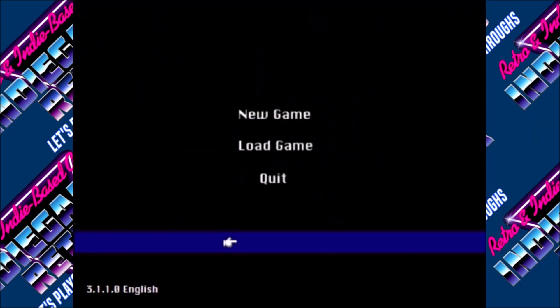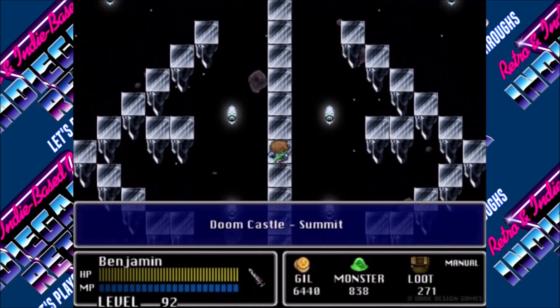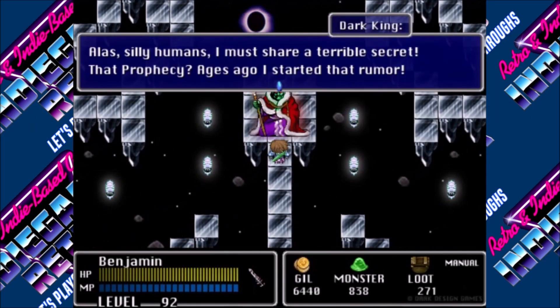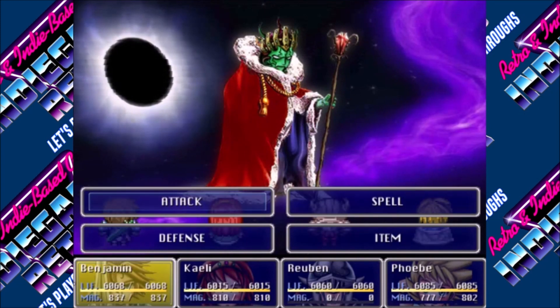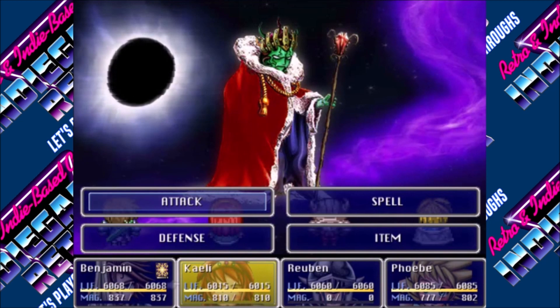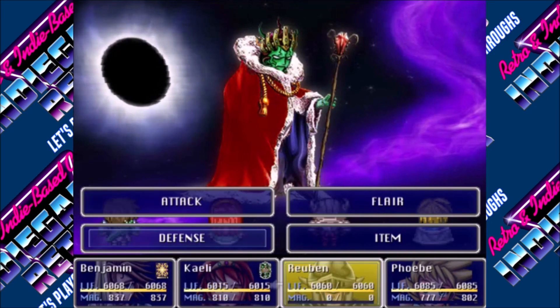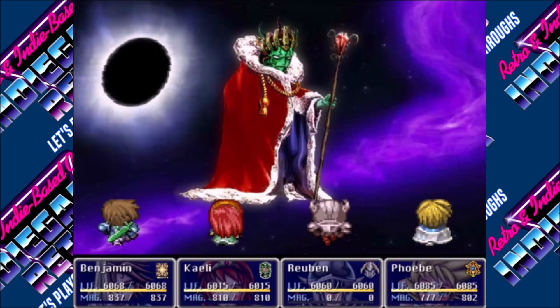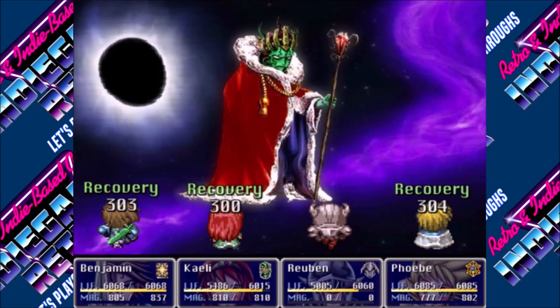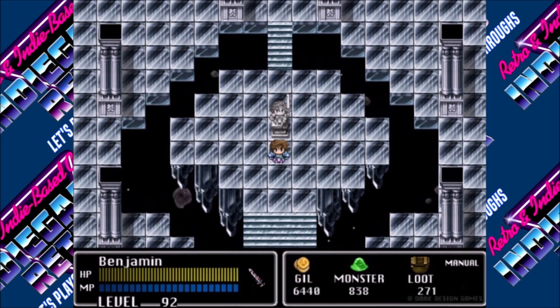What does quit actually do? Just back to the title screen? Yep, back to the title screen. I can go beat him again if I want. I just want to see something real quick. In the original game there was a glitch where if Benjamin cast Cure on the Dark King it would do insane damage, but if Phoebe cast it, it would actually heal him. So that didn't work — they removed it. I was hoping they would have removed that; it would have made it too easy.